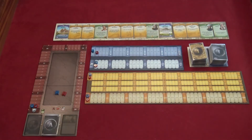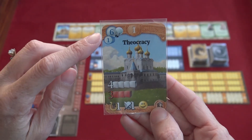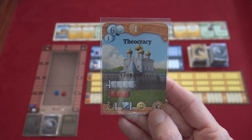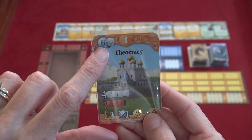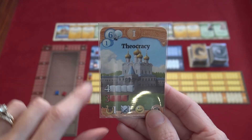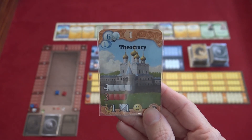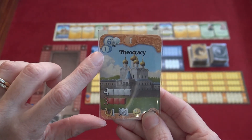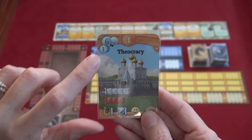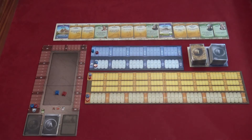You may choose to change your government. Government cards are a kind of technology and will have a science value in the top left corner. If you choose to change your government peacefully, you pay the science points in the top left corner — in this case, six for theocracy. If you change by revolution, you have to spend all the civil actions you have available that turn and pay the smaller amount of science points, in this case one. You would then replace your existing government with the new one. If your new government gives you more civil actions than your old one had, the leftover civil actions cannot be used that turn.